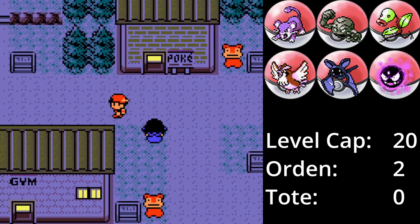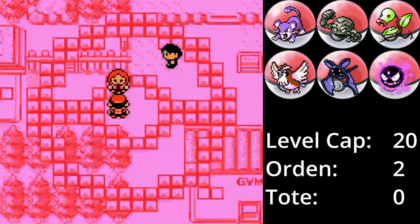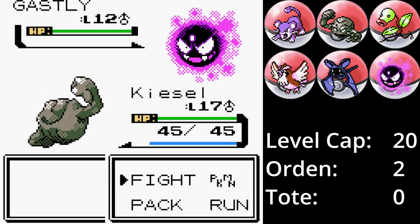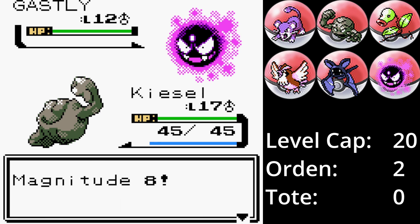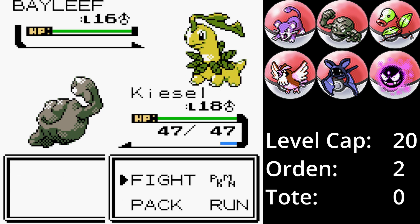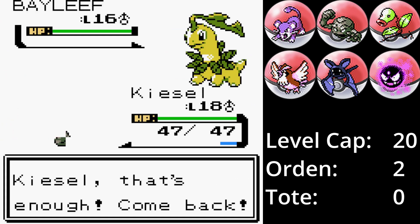Der meiner Meinung nach schwierigste Kampf gegen unseren Rivalen im Spiel steht an. So früh im Spiel kann sein Lorblatt recht gefährlich werden, da kritische Treffer von Rasierblatt immer böse sind, es recht bulky ist und sich noch mit Reflektor schützen kann. Der Kampf beginnt mit Kiesel gegen Nebulak. Trotz des Levelunterschieds ist Nebulak schneller und verfehlt zum Glück mit Hypnose. Eine Intensität von Kiesel besiegt den Gasball. Als nächstes schickt der Rivale sein Lorblatt in den Kampf und Kiesel muss gewechselt werden – ich entscheide mich für Geist, da es resistent gegenüber Pflanzenangriffen ist.